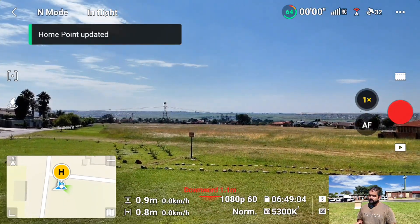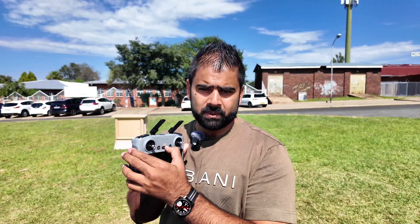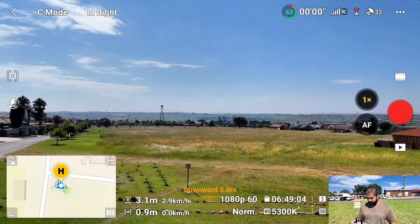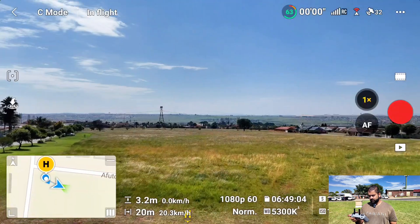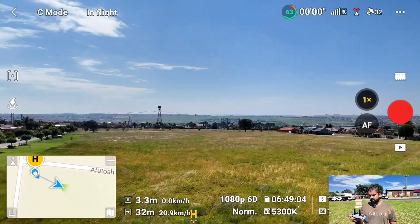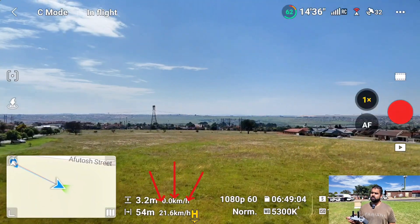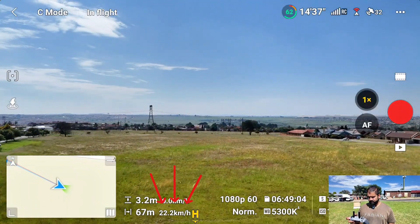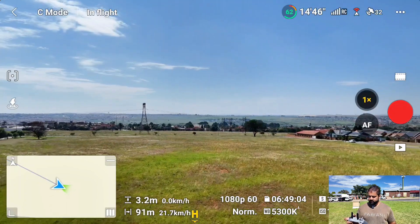First I'm going to put it on Cine mode and see how fast it goes. We're getting about 21, 22 kilometers per hour. The max I got is 22 kilometers per hour — that is Cine mode.